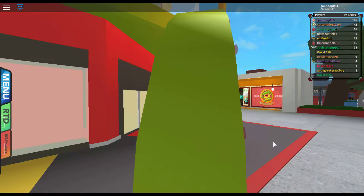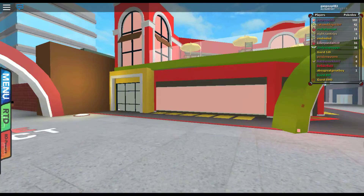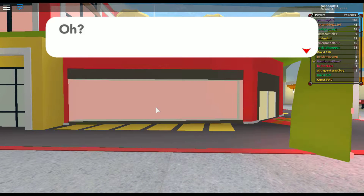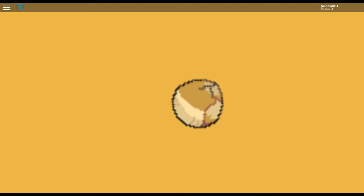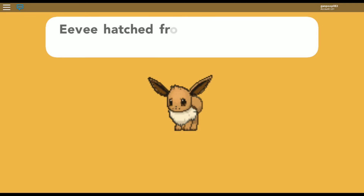You can be in first person, but forget using the mouse because it's really difficult. One of my eggs hatched! But as you can see, here is a glitch in Roblox that you can use. I'll see you all later, bye bye.